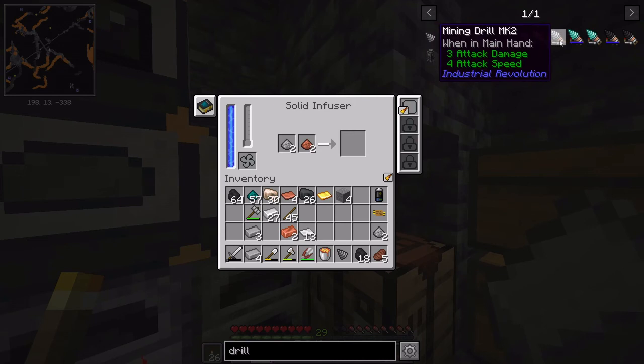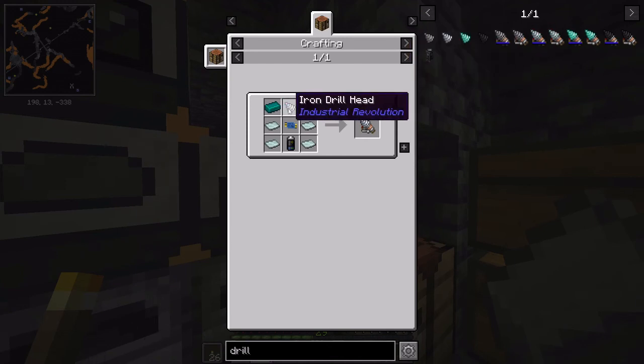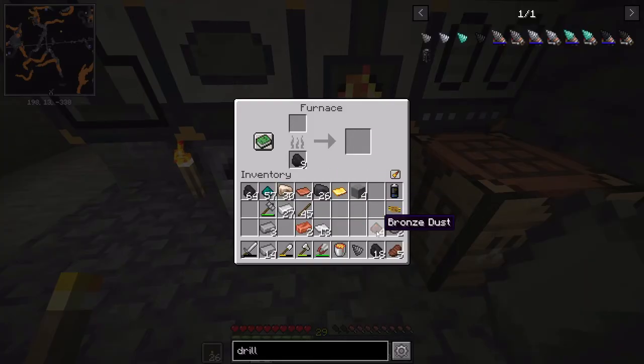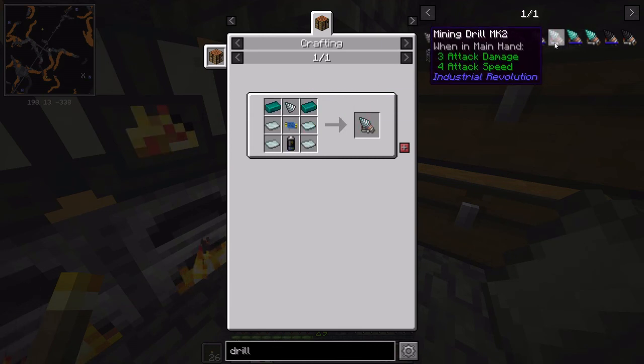I'm sure there's probably a... what does the number two drill do? Could I not just take my number one? I cannot. Should we just go for number two? Silver and nicolite, you know, iron. We'll cook the bronze dust up, why not. MK3 needs electrum - I don't have that stuff yet. But I can probably go ahead and make the MK2. That sounds good. How do I make it? Nicolite and iron.